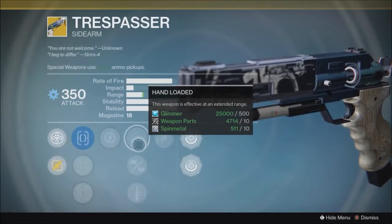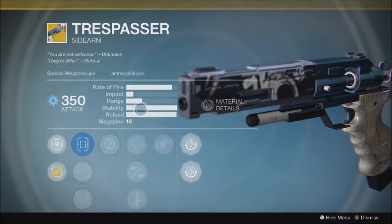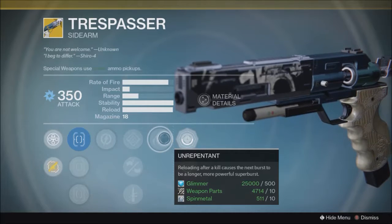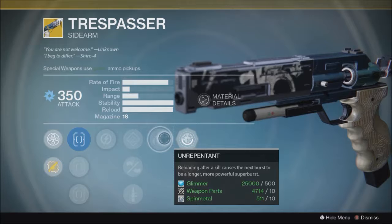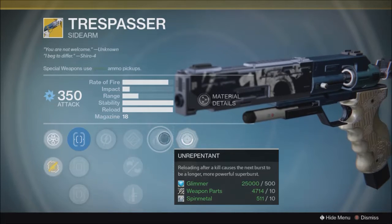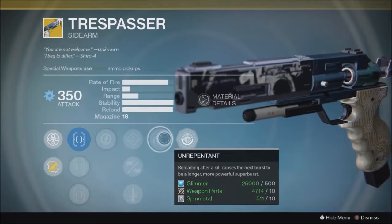Barrel options are hand loaded, reinforced barrel, and quick draw — I would probably go with reinforced barrel, or maybe even hand loaded for extra range and accuracy. Then the key perk is Unrepentant: reloading after a kill grants the next burst as a longer, more powerful super burst — meaning more bullets and more damage. The problem is this relies on having bullets in reserve. With how the Crucible works now, when you die you come back with just a clip and no reserve ammo, making this kind of useless. It basically makes this an exotic wasted in your special slot when you could be using a legendary sidearm and getting the same deal.